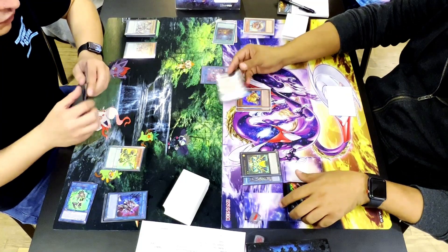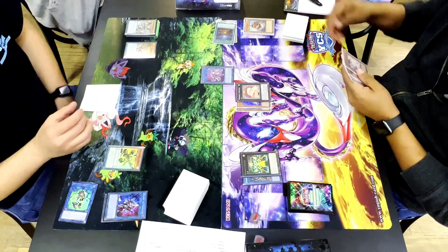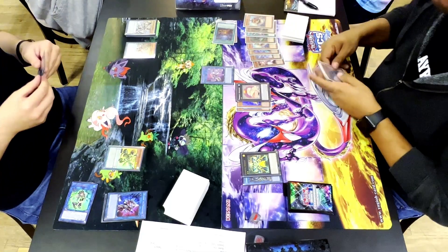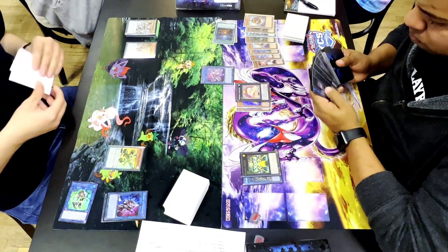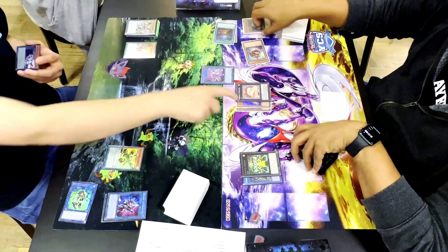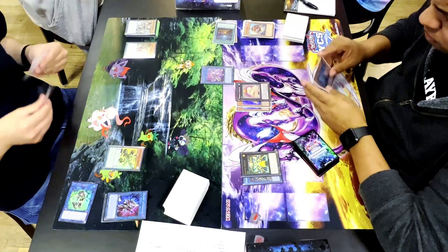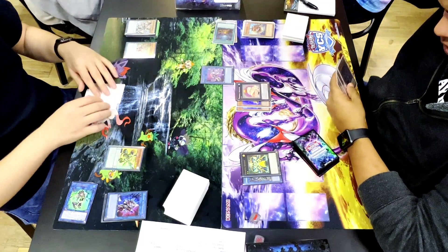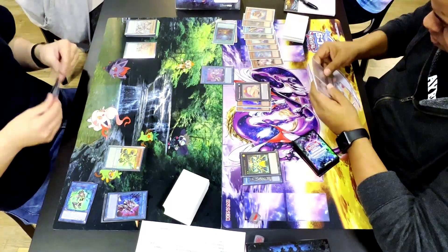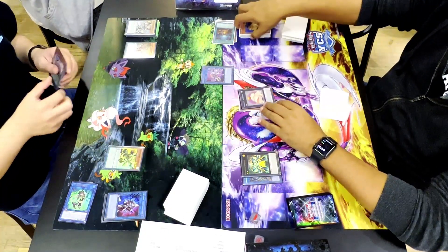I'm on little to no life points and I don't really know what to top deck for any kind of comeback. My hand is very awkward — I have two Zephyr monsters and my scales aren't high enough to pendulum summon them out, which is another big issue of this deck. That's why I'm thinking about removing the Zephyr package. He tries to go Elf into Angler but already used it to resummon Toad; he could have made Nightmare Phoenix to pop one of my scales, which probably would have been better for him.